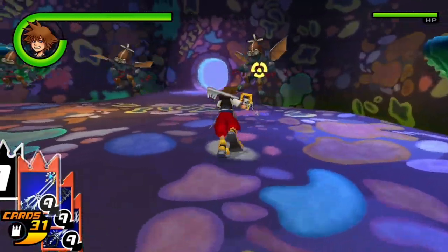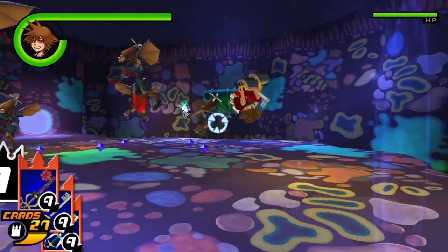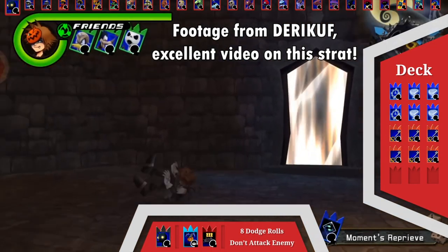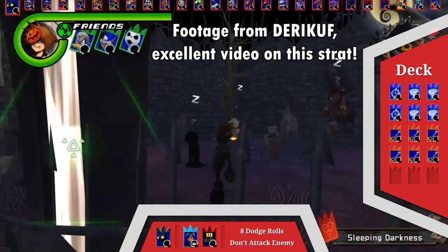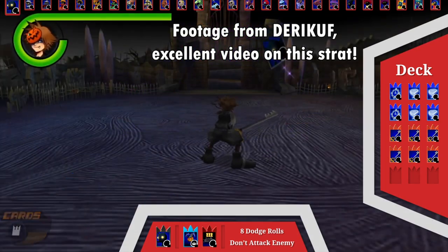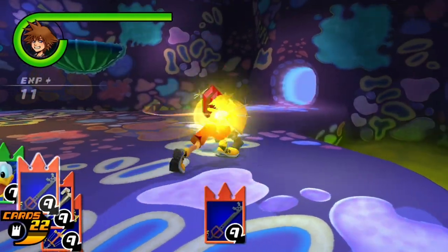I actually learned halfway through writing this script that you can literally bypass all of that and pretty consistently manipulate the RNG to get enemies to drop their cards at will. I could go into more detail, but I'd basically just be repainting an already existing video, so I'll just link to it. Basically, if you're not interested in doing things the way Tetsuya Nomura intended, you can use the strategy outlined there to dodge-roll your way to easy enemy cards. But I also figured I'd give you the easiest way to do it without breaking the game.